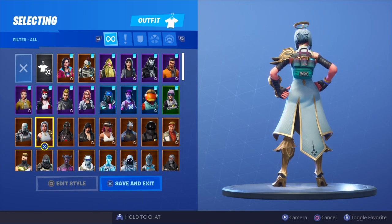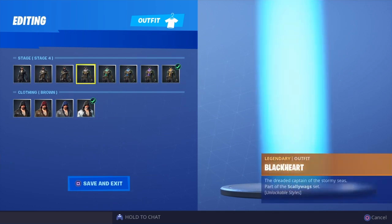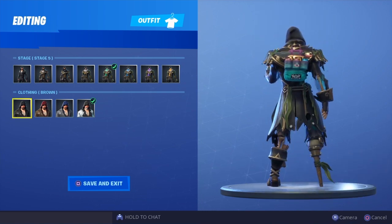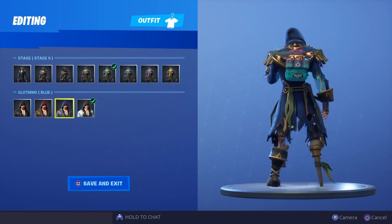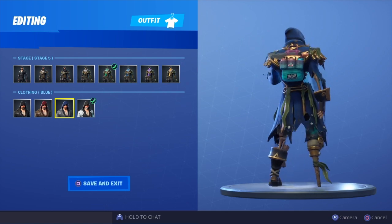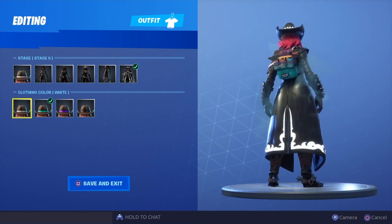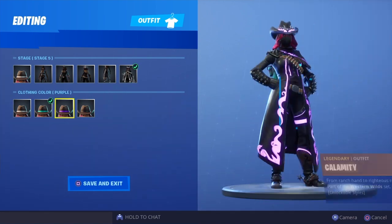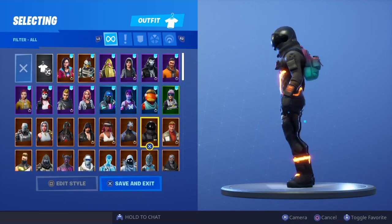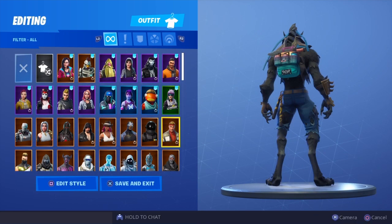We have Aim — doesn't look too bad. Arc. Black Knight. We've got the Black Heart — going through selectable styles: brown, red, blue, and white hands down. Stage five blue is probably the best one. We have Calamity — looks pretty nice. White and teal — teal is definitely the go-to for me. Purple and black.